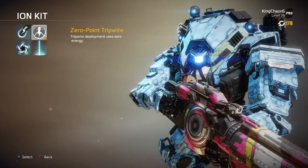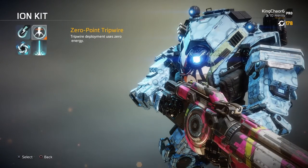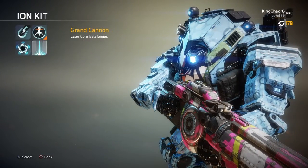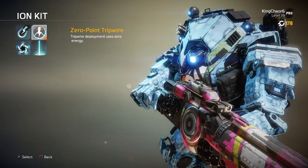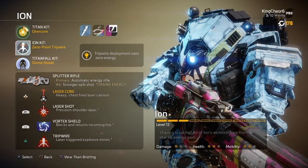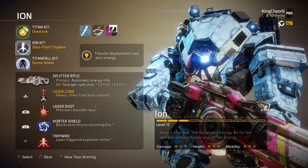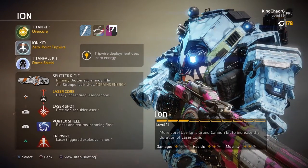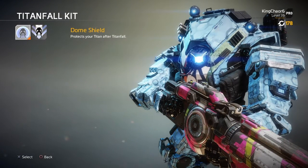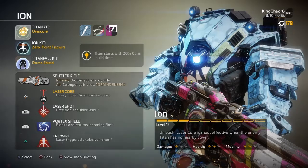When it comes down to the Ion kit, my main objective is to teach you guys how to play with the Titan effectively. So instead of going with Entangled Energy, Grand Cannon, or Vortex Amplifier — which are very good abilities — we're going to go with the Zero Point Tripwire. This makes it so the Tripwire takes zero energy to use. The Tripwire is probably one of the best kit options because you can use it for defense, offense, and escaping Titan gunfights. And of course, Titan Fault Kit — Dump Shield. Warp Fall Stocks as well. Let's move on to the gameplay.